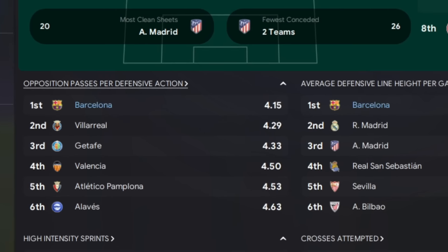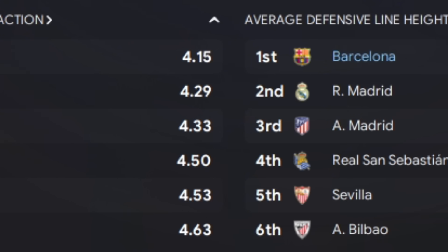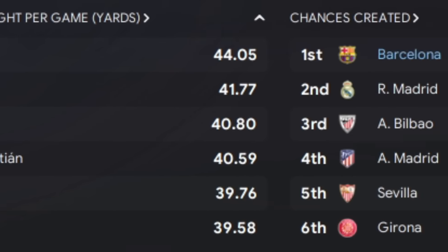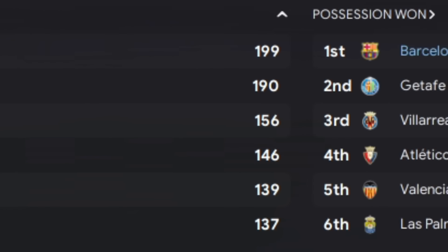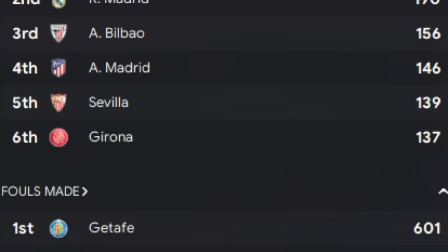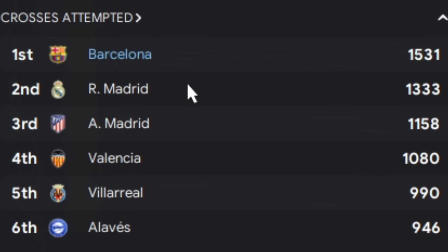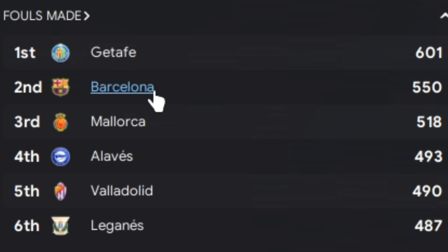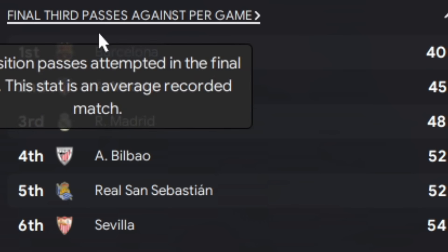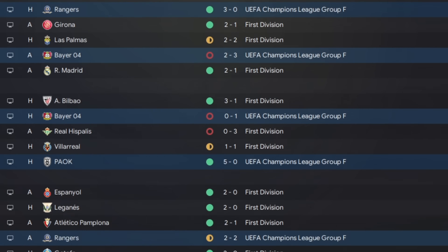Overall it worked really well. Opposition passes per defensive action — we're top of that, so we're stopping teams playing. The super high defensive line meant we even created the most chances in the league, more than Real Madrid. And this is the impressive one: possession won, top of that by an absolute mile. High-intensity sprints — I probably expected us to be a bit higher than that. Crosses — that's the type of player with the defensive wingers. Final third passes against per match, we conceded less because we're pressing teams really high up.